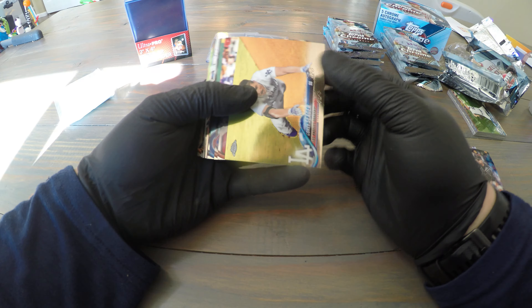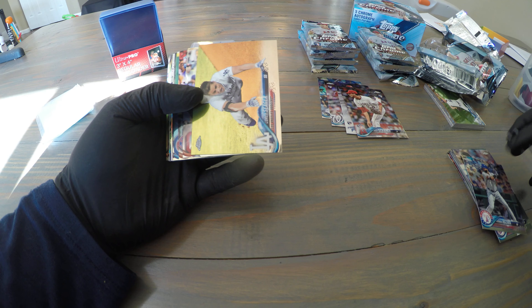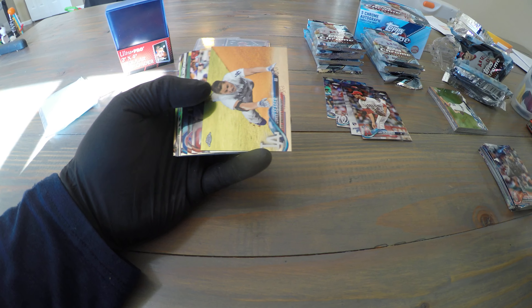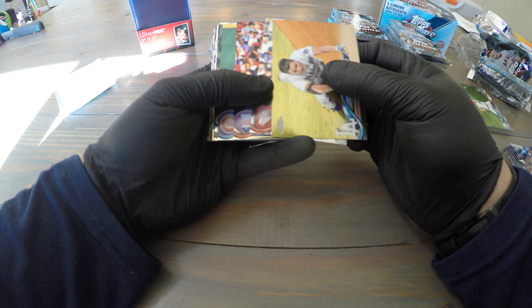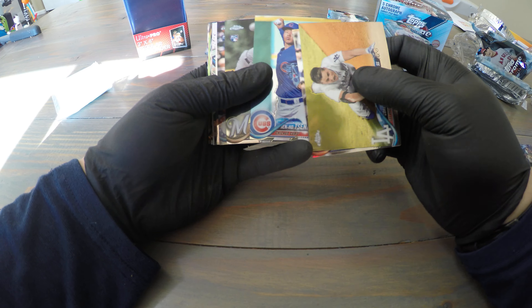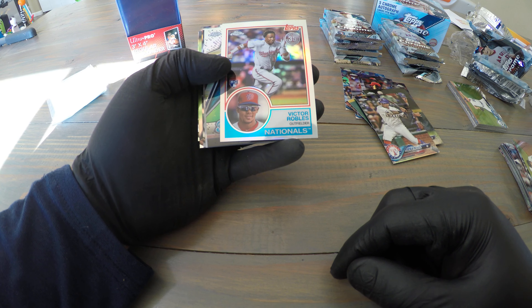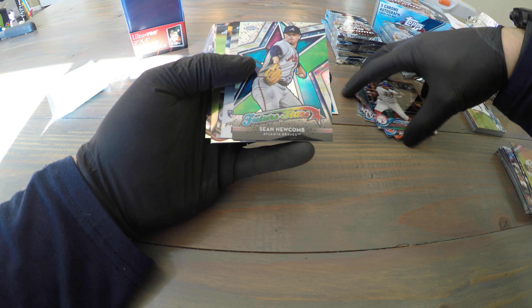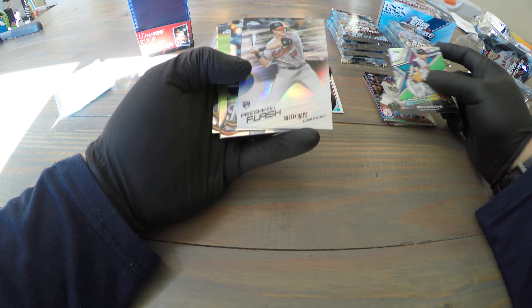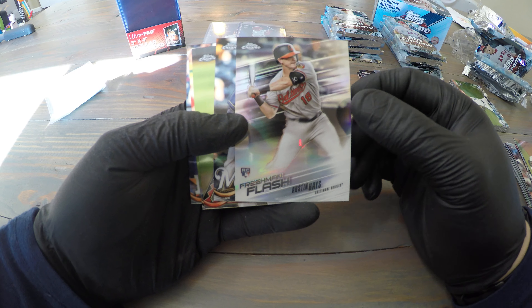Doesn't look like there's a hit in this pack, but we are looking for rookie cards even if they're base. An Acuna base is still going for about $45 to $50. We've got Seager, Encarnacion, Rhys Hoskins, Jenho, Brandon Woodruff, Willie Calhoun, Victor Robles 35th anniversary, Sean Newcomb future stars, a freshman flash of Austin Hayes — watch out for him, he's gonna be good — and Orlando Arcia.